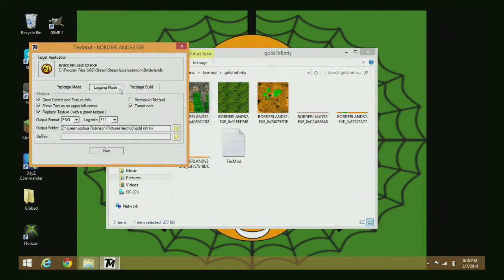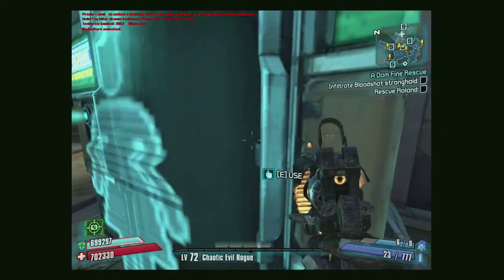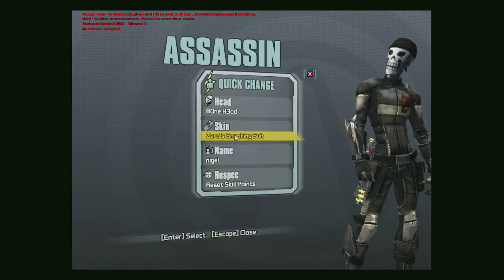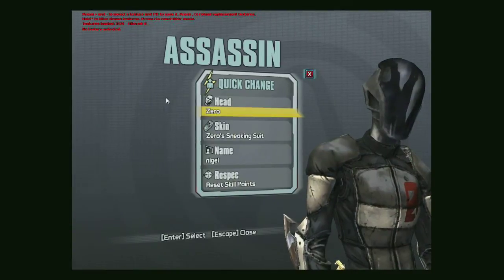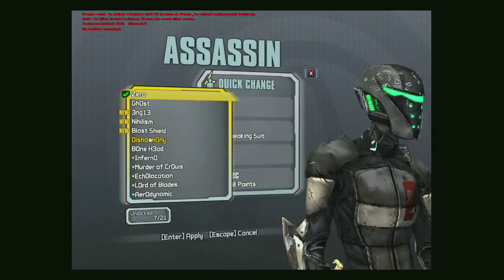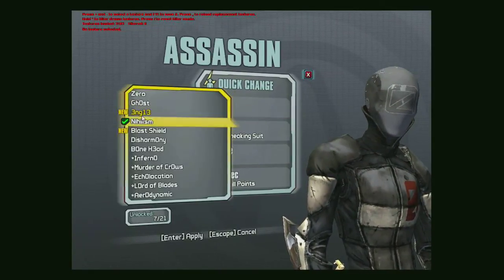We're going to close that down and go into Borderlands to start finding these textures. These are fairly easy textures — you can't really get them to go permanently, but they're skins, so it's kind of a novelty thing. Anyways, I'm just going to choose the Nihilism head — if that's how you say it — you can use any of these heads really, but Nihilism is easiest.